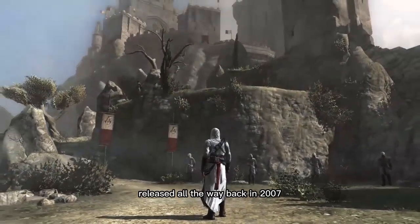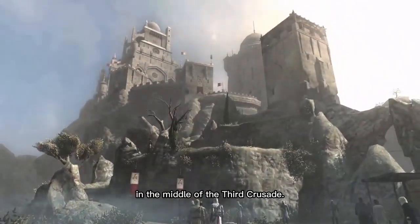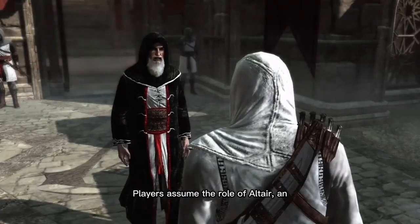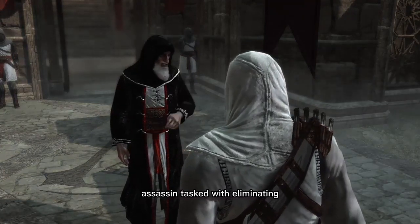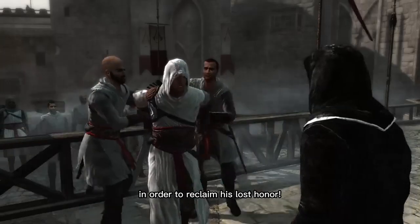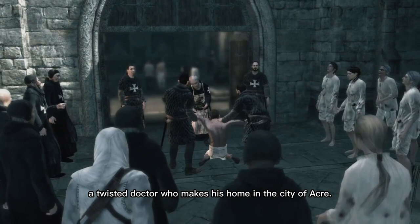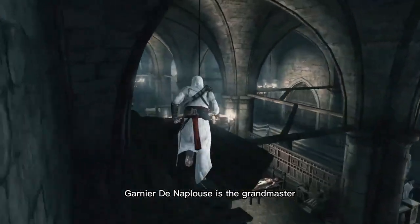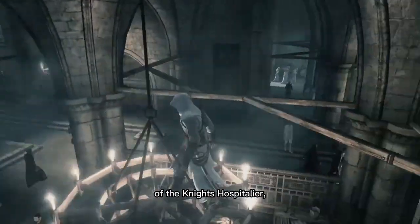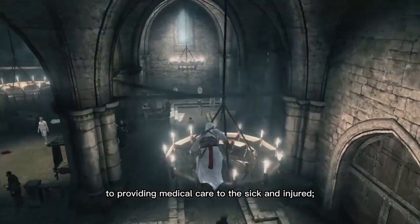Assassin's Creed 1, released all the way back in 2007, takes place during the Holy Land in the middle of the Third Crusade. Players assume the role of Altair, a skilled assassin tasked with eliminating key members of the rival Templar Order in order to reclaim his lost honour. One of these targets is Garnier de Naplouse, a twisted doctor who makes his home in the city of Acre. Garnier de Naplouse is the Grand Master of the Knights Hospitalia, a religious order dedicated to providing medical care to the sick and injured.